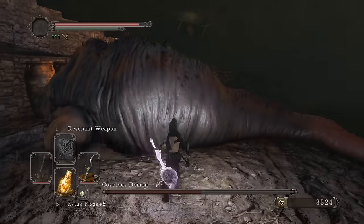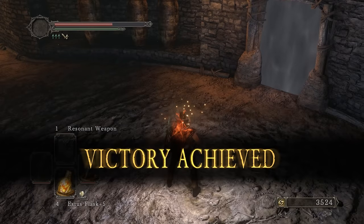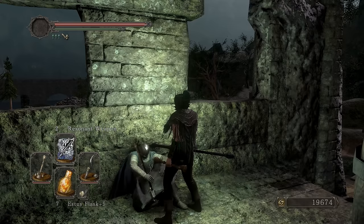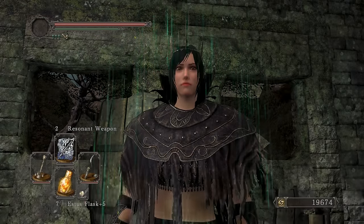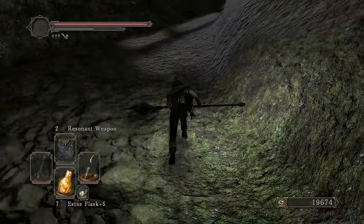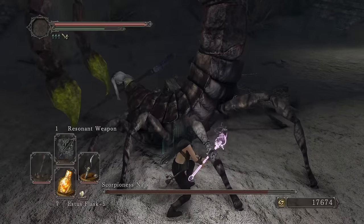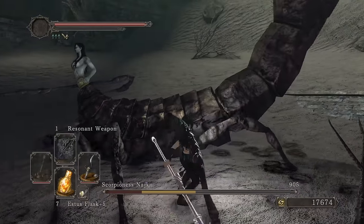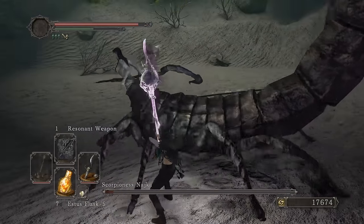Cover this demon — come on. Running attack, that's some beautiful damage! I would have actually deleted my channel if I died there, I swear to god. There's Pate — all good to go. Now head towards Scorpioness Najka, take her out, then through Congregation, and we'll be in Brightstone Cove. How's the damage looking — oh I'm on, holy, that's what I like to see — big chunks! You're dead, and a stagger!